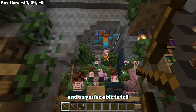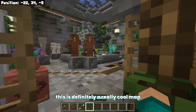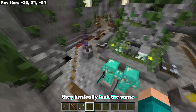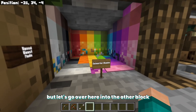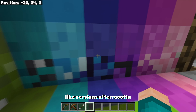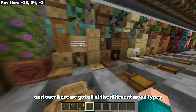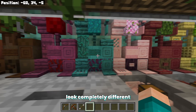Over here is some bow practice, and as you can tell, we're able to do it pretty smoothly. This is a new map for my texture pack reviews — let me know what you guys think. Here's how all the different armors look; they basically look the same, nothing too crazy. And over here are all the different blocks like terracotta and concrete — they definitely look much more clean, which I can appreciate.